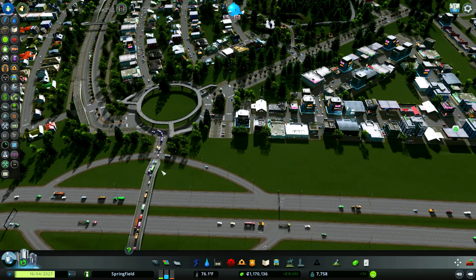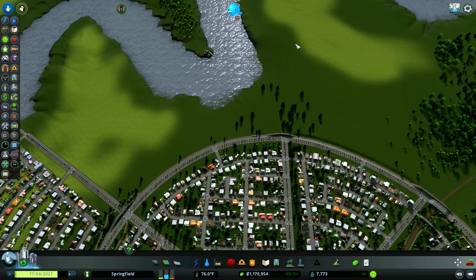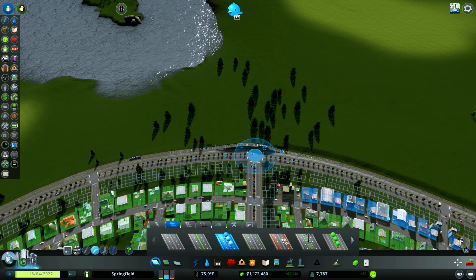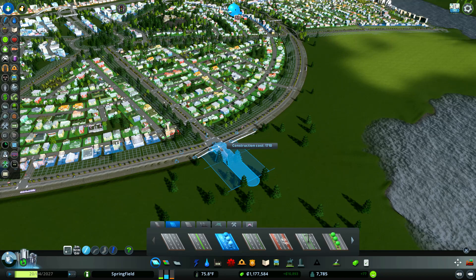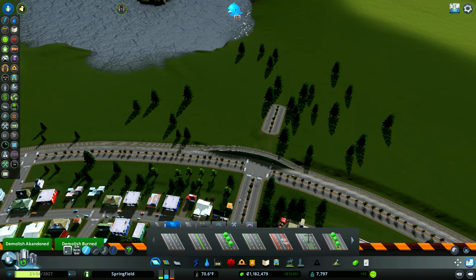We've got a bit of a traffic jam there — it shouldn't be happening. Let's go back up here and see what can be done. This is between these two spokes. Let's just continue this road a little bit. Oh, that's not right — it climbed up there. Let's pause the game.